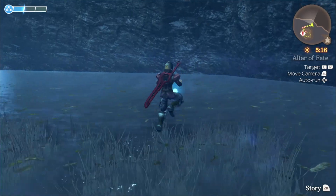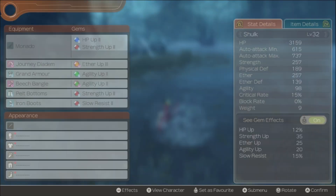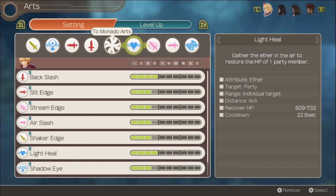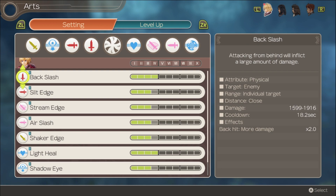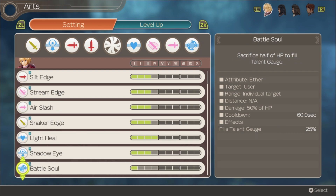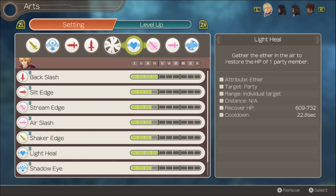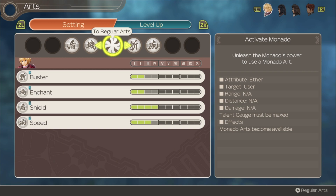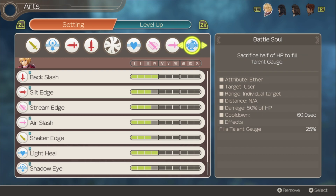Shulk learned a new art — Battlesoul! Sacrifice half of HP to fill the Party Gauge. And I have to say, Shulk's got Monado Arts, so technically Shulk has more Arts than any other character in the game. This is actually the last regular art Shulk learns, with the exception of more Monado Arts. In terms of regular Arts, this is all Shulk gets, and it's a pretty solid selection — Battlesoul ain't bad.